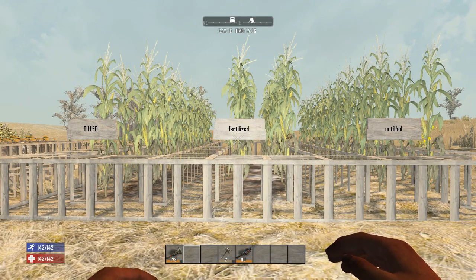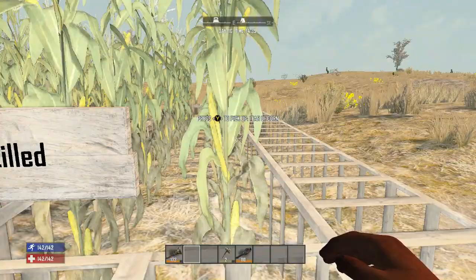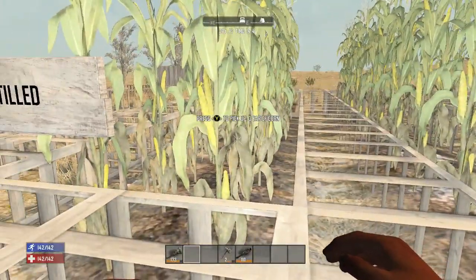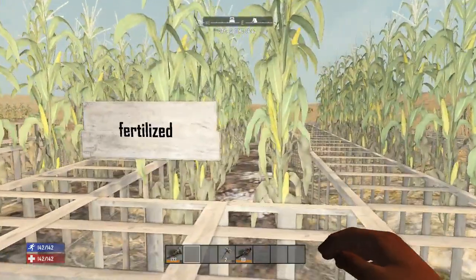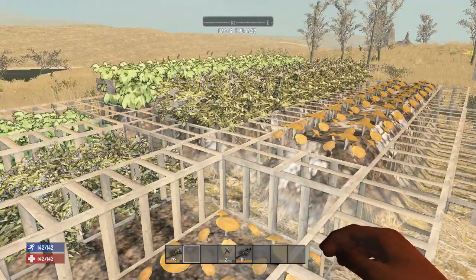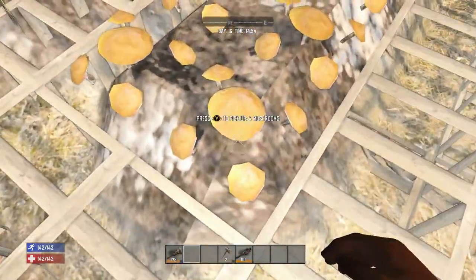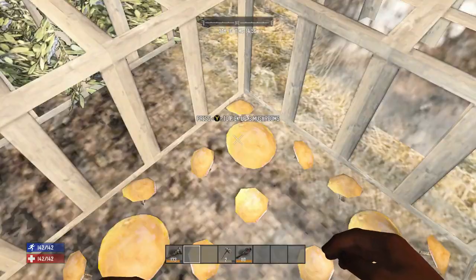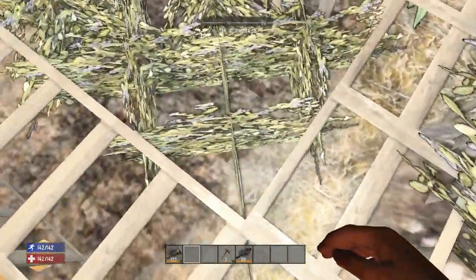Let's take a look at the difference between tilled and untilled soil. If I were to plant corn seeds on untilled soil, I would only get a yield of one, which would not be a net gain. But tilled, I'll get three — one to plant and two to keep. Fertilized brings it up a notch and we'll get a yield of five. For mushrooms, you get four on fertilized and three on unfertilized soil. For blueberries, you get four if fertilized and two on unfertilized. And then the same with potatoes.